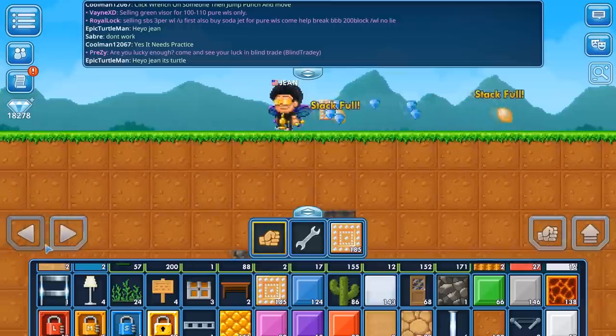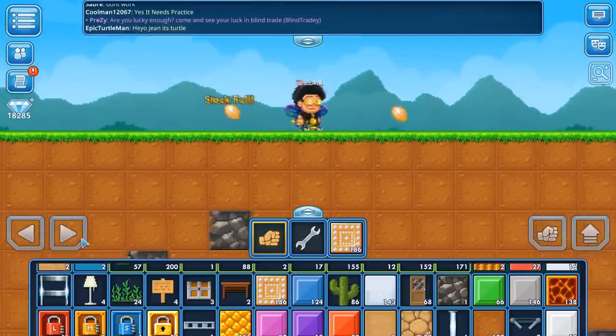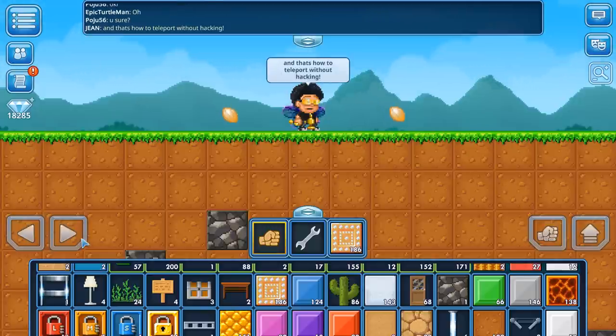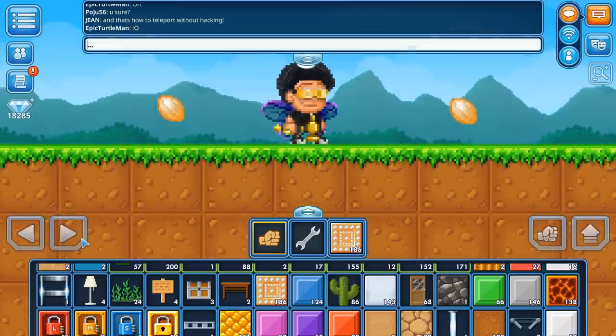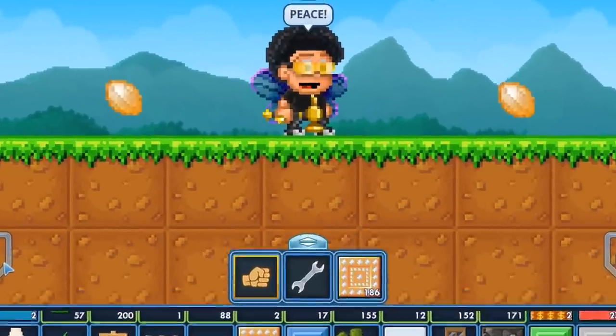All you have to do is press on the chat log up there while walking, then let go and continue walking. You won't pick up the gems, and on another person's screen you'll look as if you're still standing in the same place.